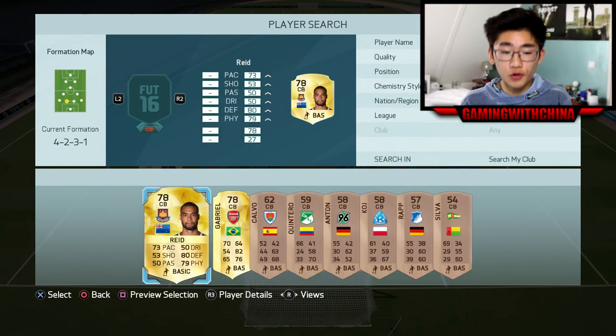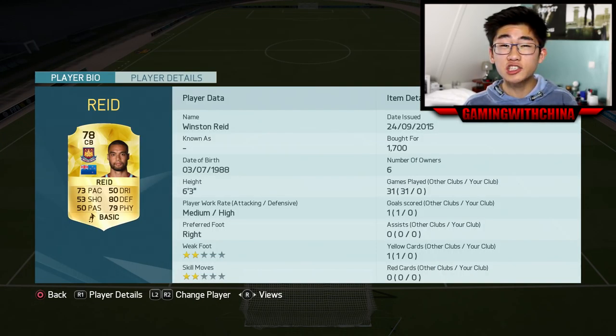In goal we have Ospina — cheap discard price keeper. Left back we have Papasuare, another discard price but a decent player. Left center back we have Reid. For 1.7k you get a solid center back: 73 pace, 80 defending, 79 physical.